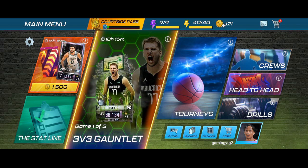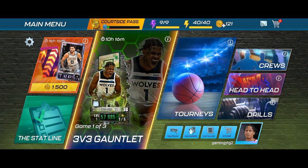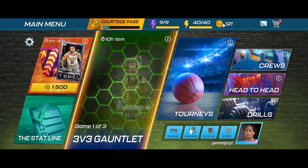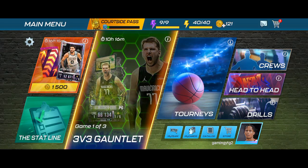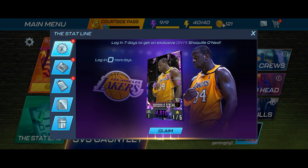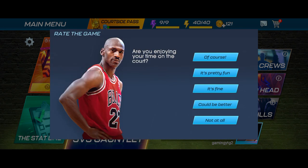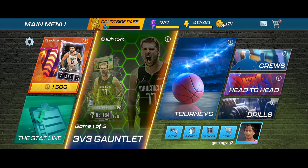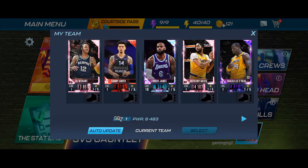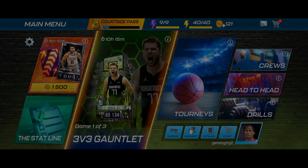We have to go towards the code section, enter the code, and share it with all of you, because today is the last date for redeeming this NBA 2K Mobile code. Press the state line option, and you will see a pop-up menu. The first option is your bonus places and claims button. I claimed this player with a power of four thousand six hundred and sixteen. Let me update the player — it has been added and my team power has increased.